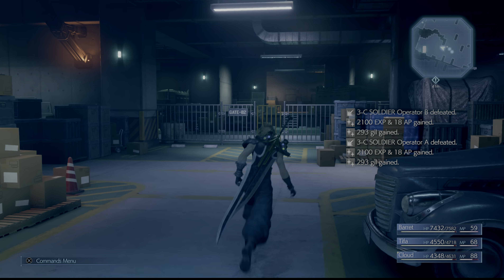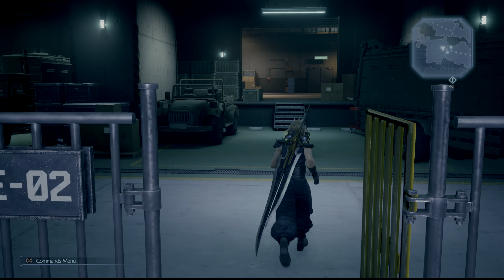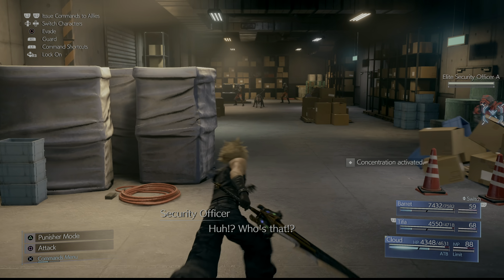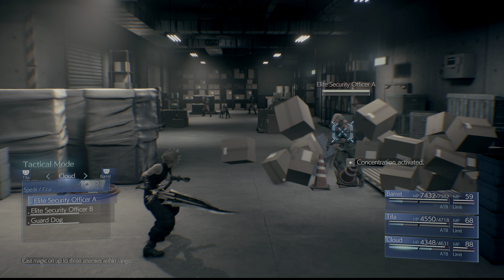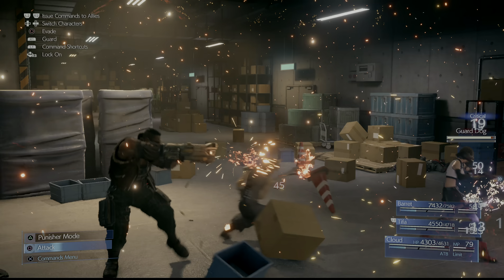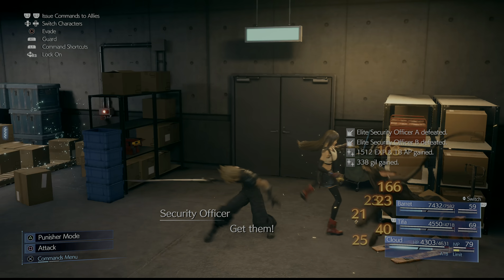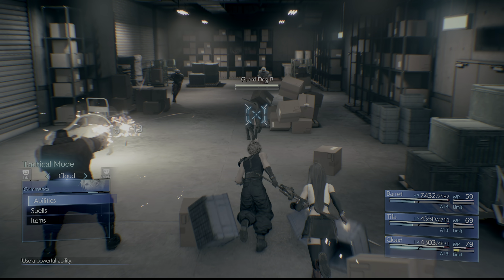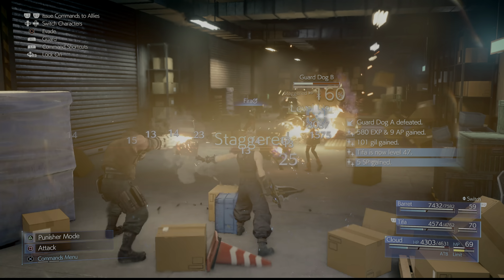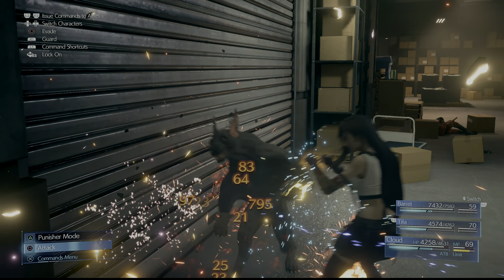Those guys gave 2,100 experience each, as well as 18 AP each. So this is a really great way to grind and a pretty easy setup. In this room, we're going to have two packs — there's going to be two guard dogs in each pack, along with an elite security officer. Let's go ahead and stagger the guard dog, and then the next pack will aggro once you get about halfway through the room. Cast Fira again and it'll destroy everything in the room, bouncing around. And the more you level up Magnify, the bigger the range.